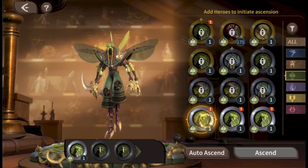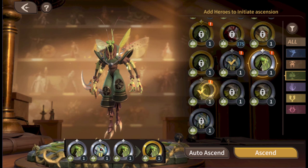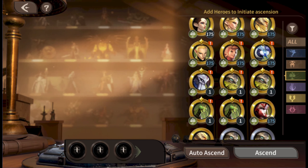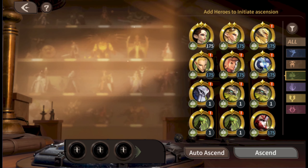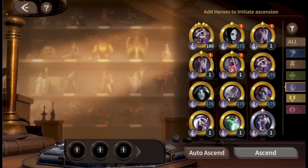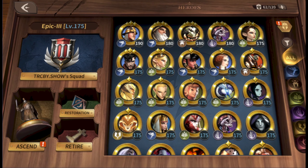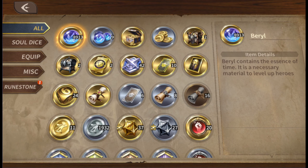A lot of people say this hero is pretty good, but I've honestly just been using her as food — I haven't worked on her at all. Let me do another summon. I'm being careful with auto-send. Now we have one, two, three, four food copies of her — I could bump her up if I wanted to, but for now she's just food.